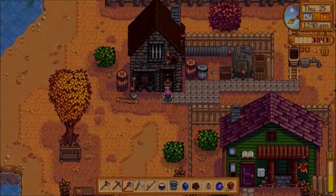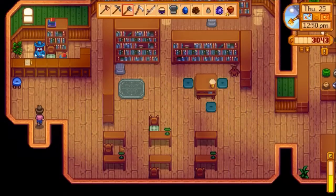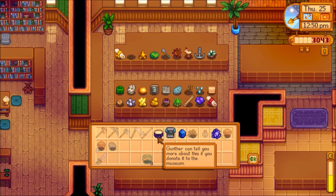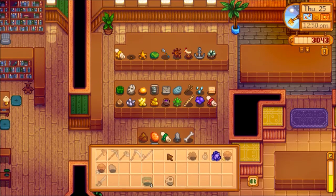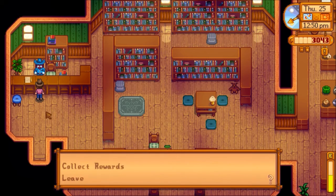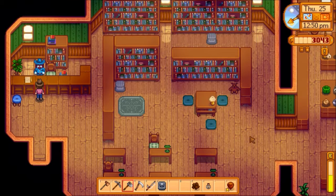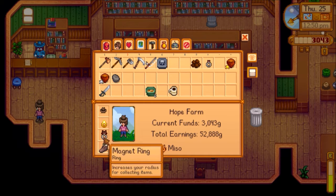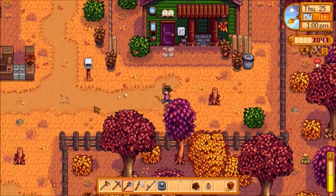All right, let's go see Gunther. Let's see what he has to say. Donate to the museum — oh, a lot. Oh, I got a new reward. Let's see what the new reward is — it's a drum block. I think I'm probably going to sell that. I have a big magnet ring, I don't need that little one. I'll probably sell that at the Adventurer's Guild.